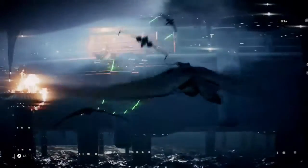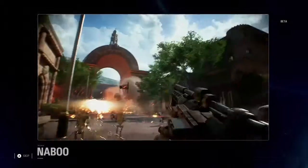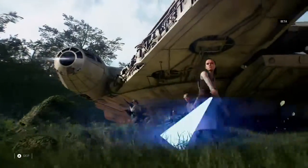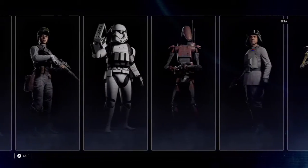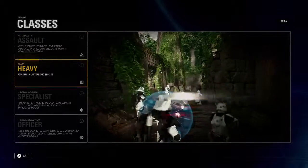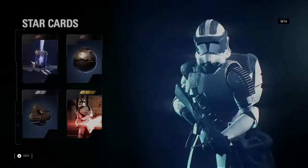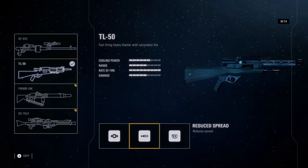It all starts with the battlefront — over 14 locations to explore across all three Star Wars eras. In today's beta, you'll have a chance to explore Naboo, Fundor, and Takodana. Star Wars Battlefront II introduces class gameplay. Choose from the assault, heavy, specialist, and officer classes, each with unique abilities, weapons, and weapon attachments that give you an edge in battle.